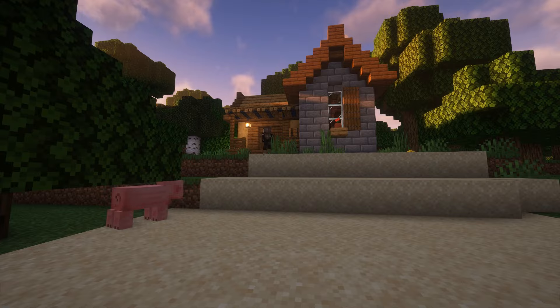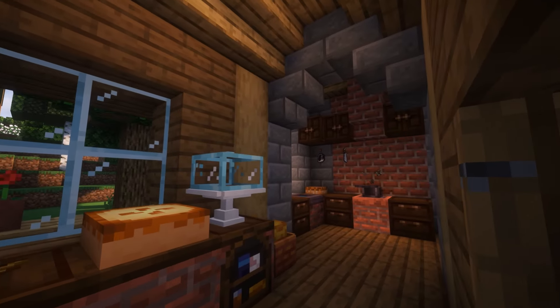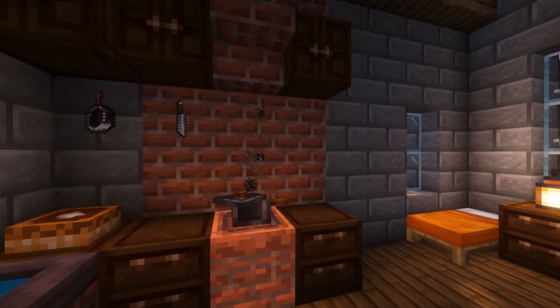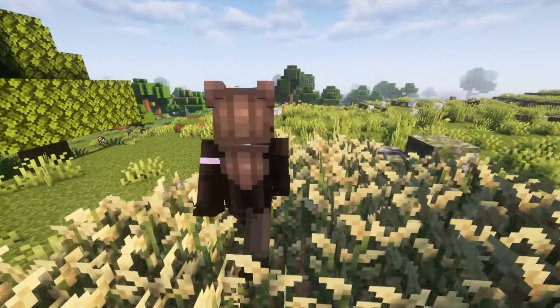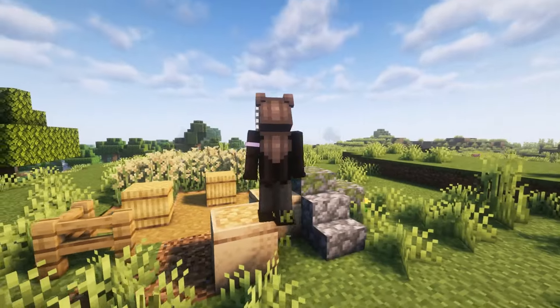Firstly, this mod adds two brand new structures to your world: the bakery and the oat fields. The bakery is a house that spawns with a bunch of goodies inside like different variations of bread as well as tarts and cakes, while the oat fields are a showcase of one of the two new crops this mod adds to the game.